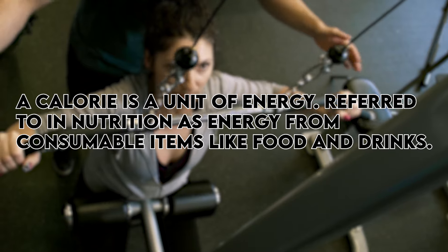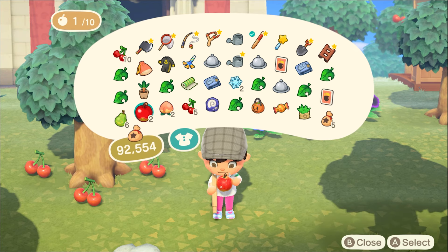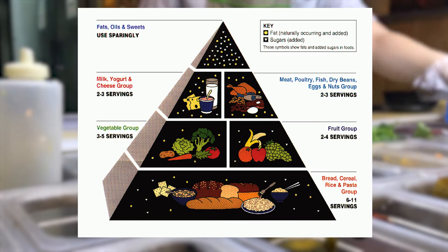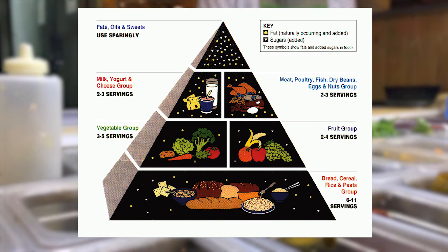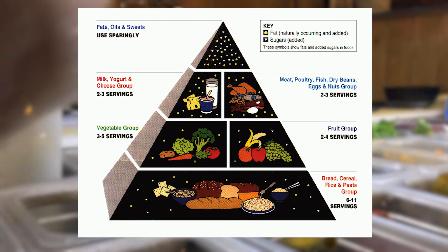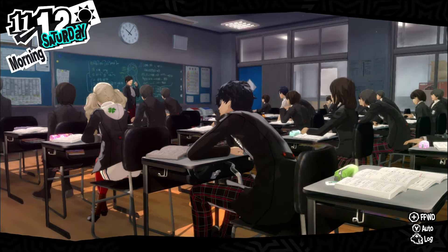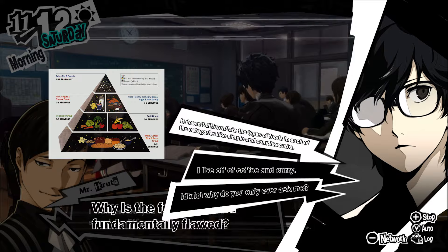But what's a calorie? A calorie is a unit of energy referred to in nutrition as energy from consumable items like food and drinks. Now you may have seen some in-game tutorials made by fellow players that have not been updated. These show improper or biased explanations on which consumable items are the best for the current meta. For example, you'll see it in the food pyramid, common to the school questline. So if this diagram doesn't show us which items we should be consuming, how do we figure this out?